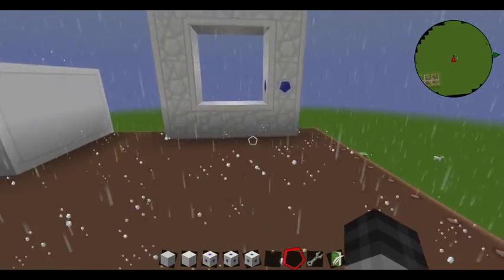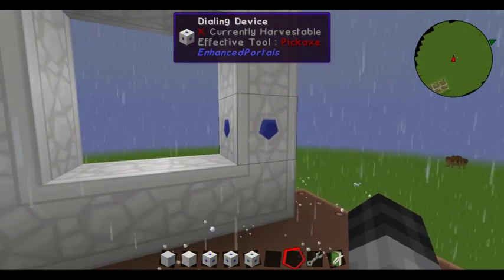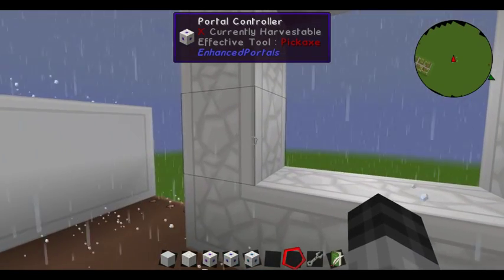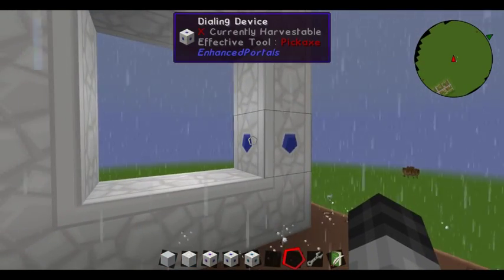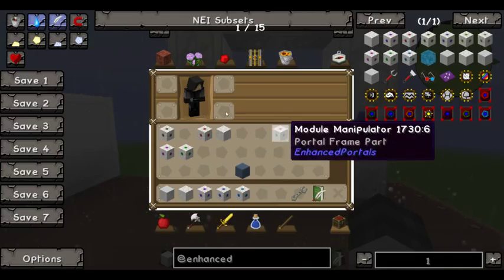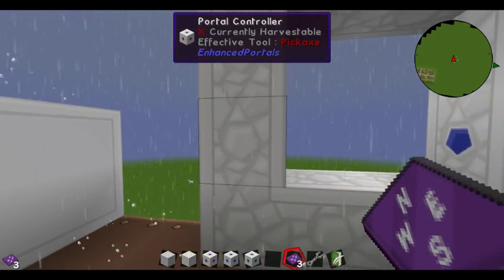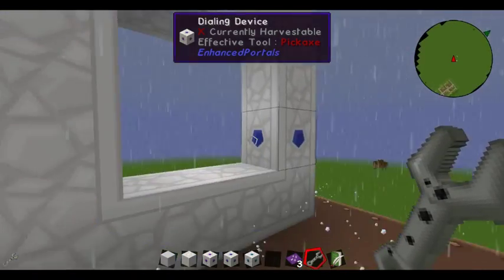Now to make the portals, you're going to build the frame out of portal frames, as you might expect. You want to have your portal controller and your dialing device as part of the frame. Once the frame is finished, you take one of the location cards from your stabilizer, right-click the portal controller, and that will activate your portal.